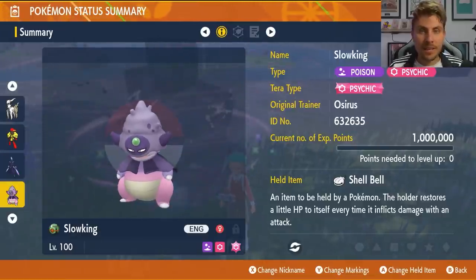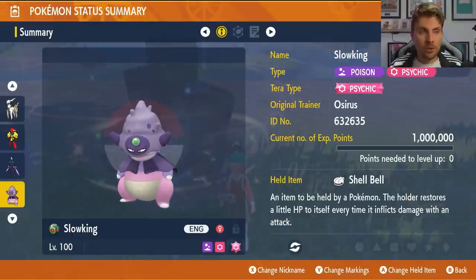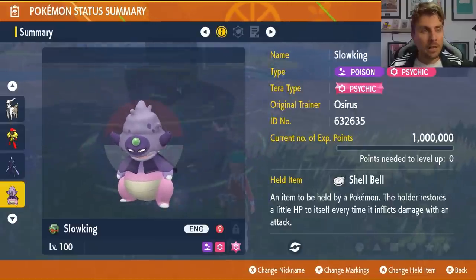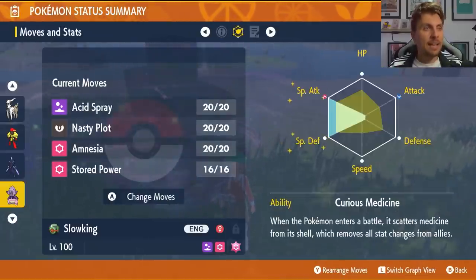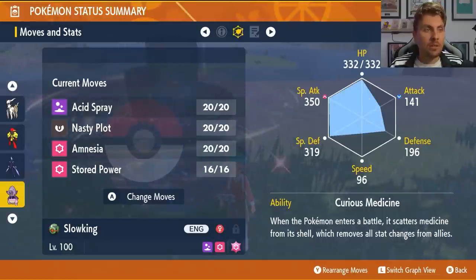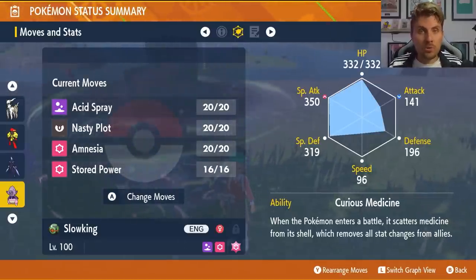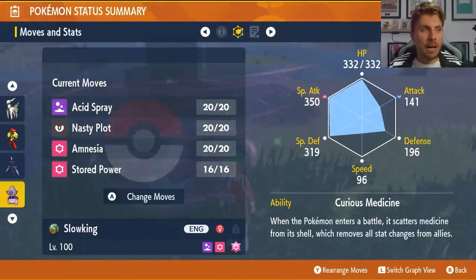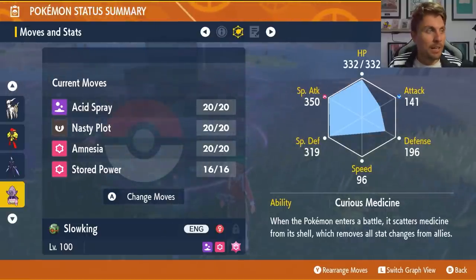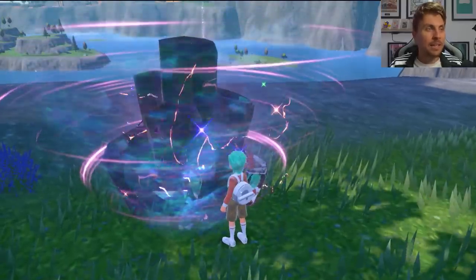The final build is Galarian Slowking. You might not have access to it from Sword and Shield, but if you do, it's a very good and fun option. Psychic terror typing, Shell Bell for recovery, EV spread of 252 Special Attack and 252 Special Defense with four remaining in HP, modest nature, Curious Medicine ability — handy if you get knocked out to remove stat changes. The moveset is Acid Spray, Nasty Plot, Amnesia, and Stored Power.